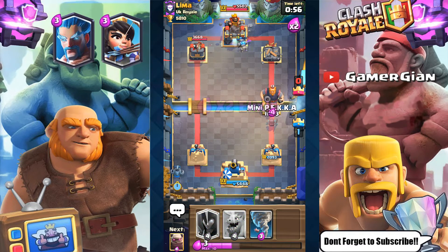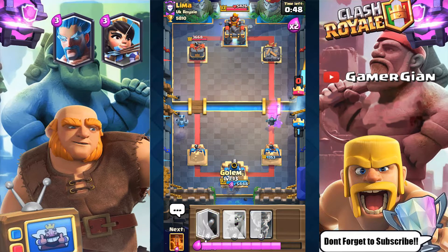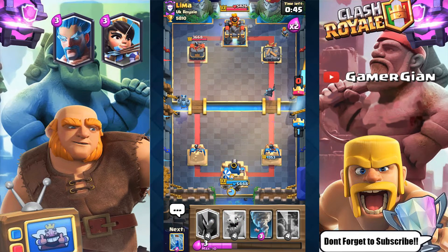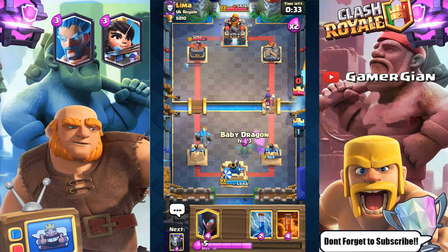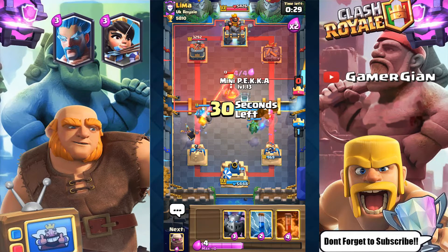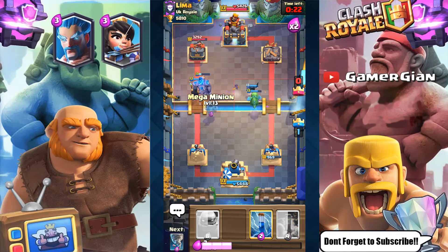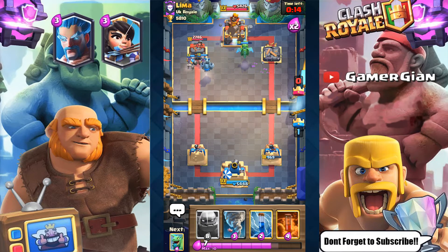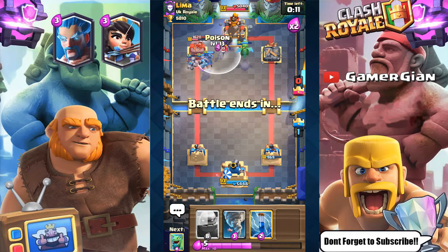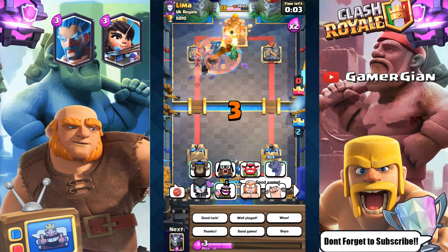I'm going to drop a Mini P.E.K.K.A. right here. They probably drop their Mini P.E.K.K.A. on the right side. Going one for one there. I'll use Tornado to bring the Hog Rider to the middle, get damage from everybody. Let's go Night Witch, Baby Dragon, and drop the Mini P.E.K.K.A. — not even going to use a Zap, two shots, done. Going Mega Minion, then dropping Poison and just spamming. And that's going to be GG. Good game — we got a win!